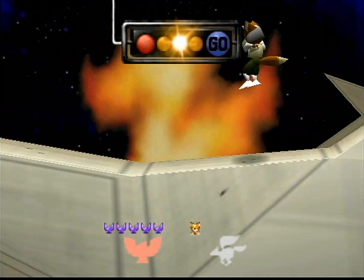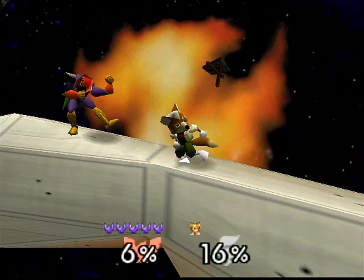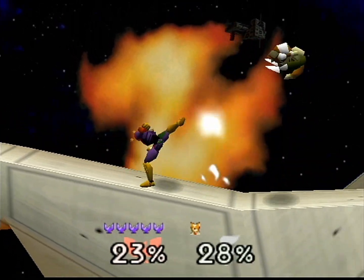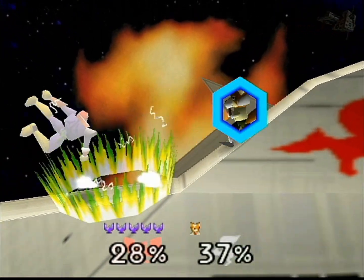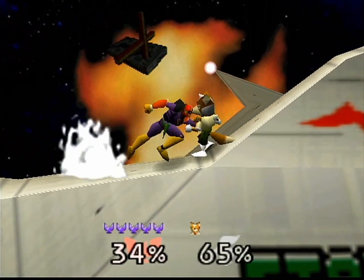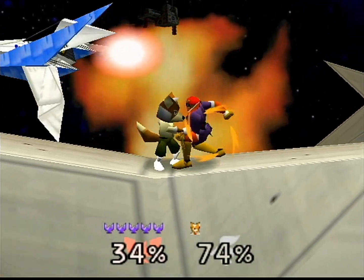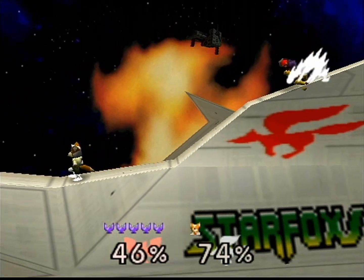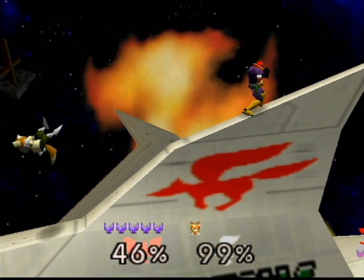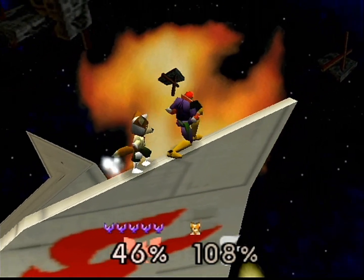It's also interesting to note the stock icons at the bottom — I don't think I really talked about those before. Each character has their own unique stock icon, and even a franchise logo behind the damage percentage, which is a logo that represents their franchise. It's by franchise, not character, so Mario and Luigi share a logo, and Pikachu and Jigglypuff share a logo. In Captain Falcon's case, his logo is just his own Falcon logo.